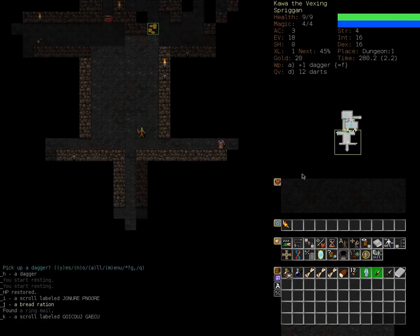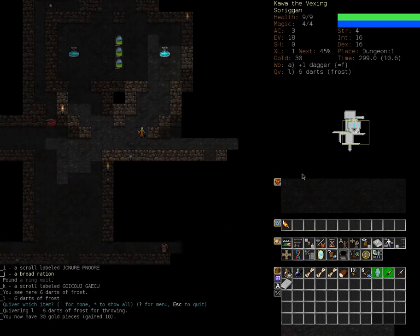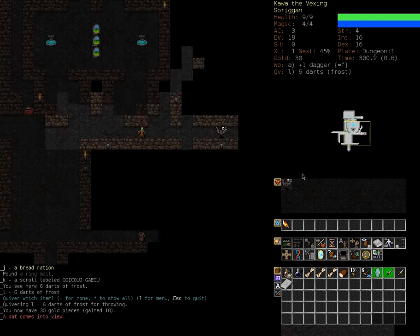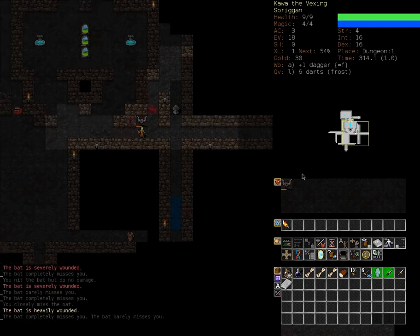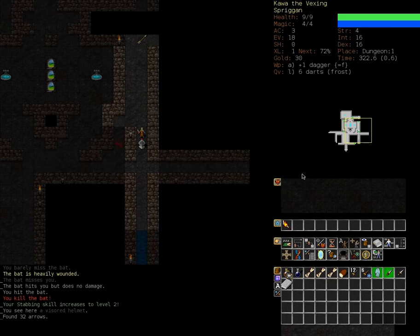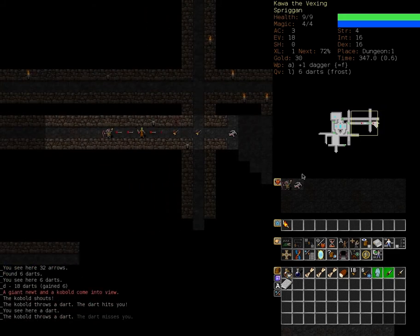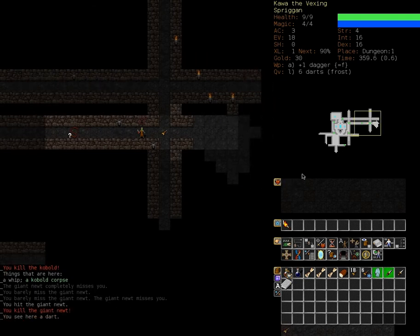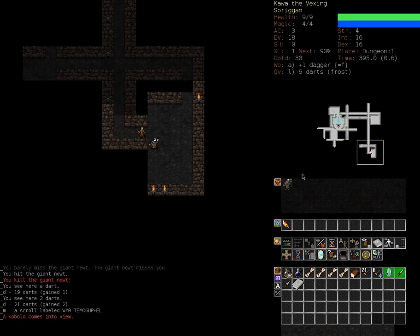I'm using auto-travel very extensively, as you can probably imagine. Let's pick up those darts of frost and quiver those instead of our regular ones. We've gained some gold. Let's keep killing things whenever possible. These bats are annoying because they're very fast — they're moving faster than we can hit them. Still, it's possible to kill them if we just keep trying. There's a helmet here but we can't wear it, and there's no use picking up things we can't use. There's no way to resell items, so I'm only picking up things that are actually useful to me, like the darts.